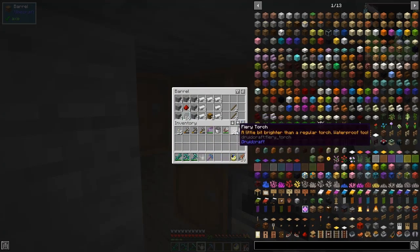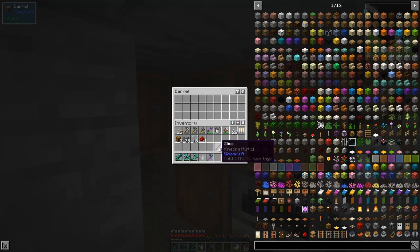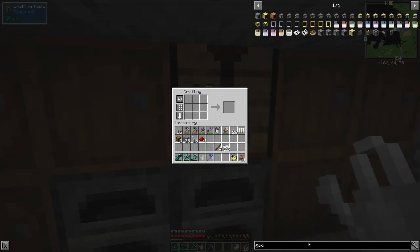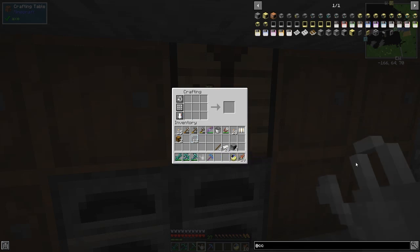Let's look at ComputerCraft Tweaked. We want to make some computers - we're going to make four of those. Then from those we're going to make some turtles - we'll make two. Strange, why isn't the recipe showing for a turtle? There has to be a Minecraft chest, a computer, and specific blocks. Okay, just a bit invisible - surprised me a bit.